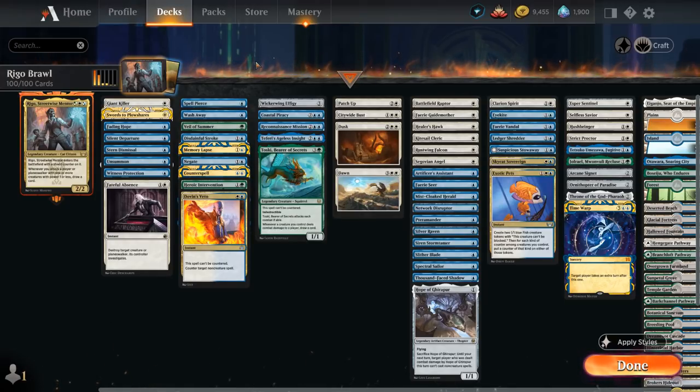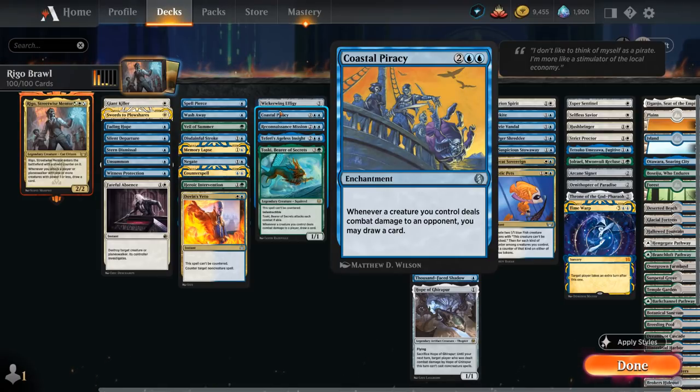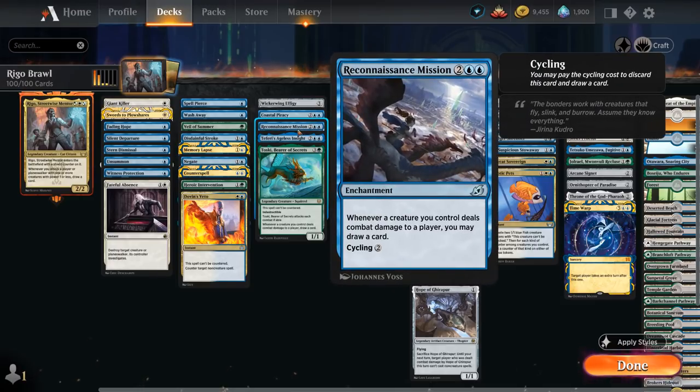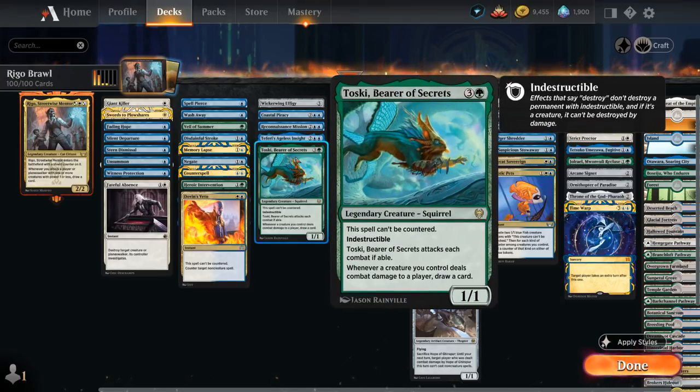We've got some extra sources of card advantage beyond what Rigo already provides. The Effigy lets us play creatures off the top turning them into 1/1 birds, and since most of our creatures are 1/1 drops anyway that doesn't really matter. Coastal Piracy draws extra cards for each creature that hits the opponent, unlike Rigo which only draws one card per turn. Reconnaissance Mission does the same and can also be cycled. Teferi's Ageless Insight lets us draw extra cards whenever we would draw an additional card, playing very well with Rigo. Toski is a 1/1 indestructible uncounterable squirrel that attacks each combat and draws extra cards when our creatures hit the opponent.